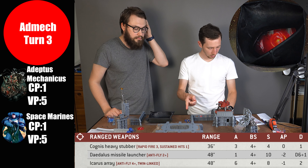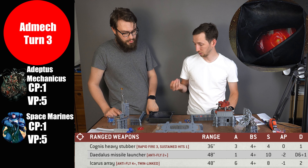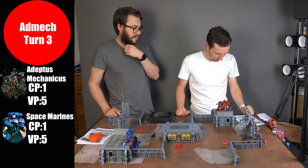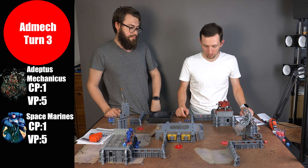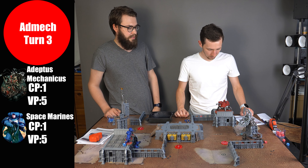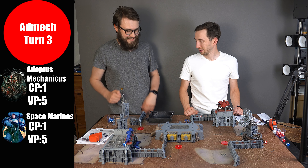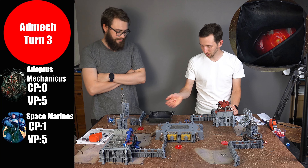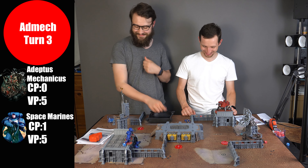With the Infernus squad gone, the Cognis Heavy Stubber can't fire at them anymore. Finishing with the missile launcher — one attack hitting on three-plus, strength ten, still two-plus to wound. AP minus two, but cover makes it three-up save for the Captain. Peter spends his last CP to reroll a failed save — two-up — and passes. Captain survives.